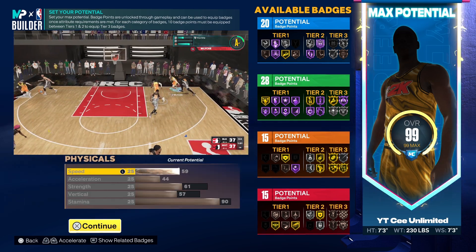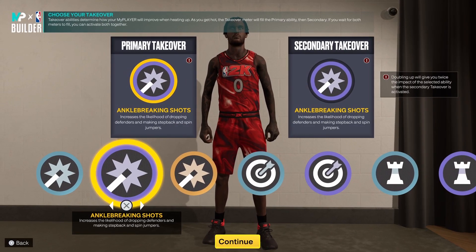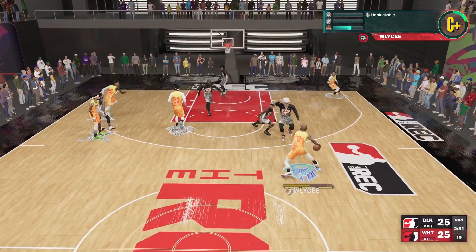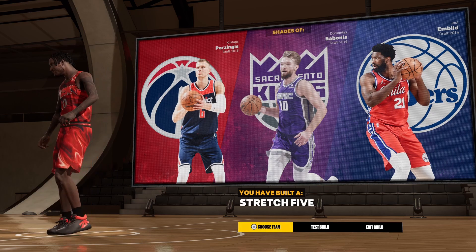For the physicals, max the speed, 61 strength, 57 vertical, and a 90 stamina. And for the takeovers, we're gonna go double ankle breaking shots — get them ankle breakers, get the extra ball handling, got you dribbling like a guard out there. As you can see, we get Chris Stops, Sabonis, and Joel Embiid for comparables.